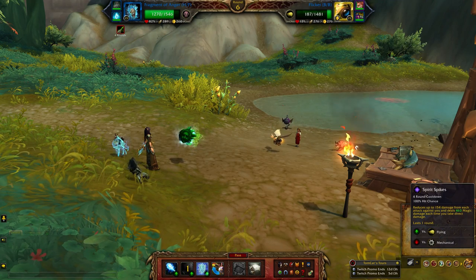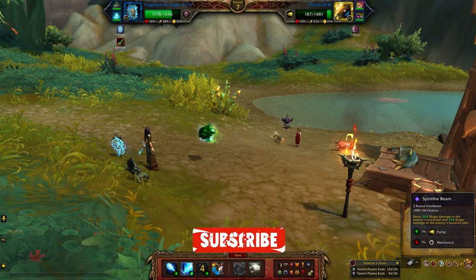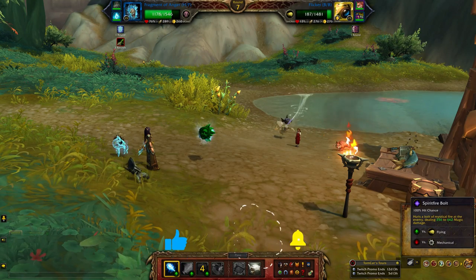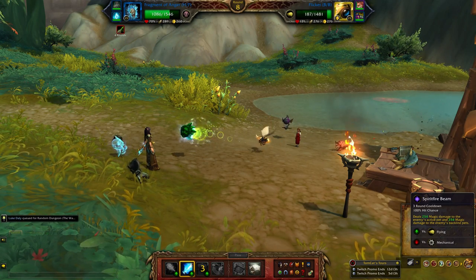You can see it's already pretty effective, but at this point I'm going to reapply the Spirit Spikes. He's doing his little rotation again, and then Spiritfy Bolt until both abilities are gone. Spiritfy Beam.